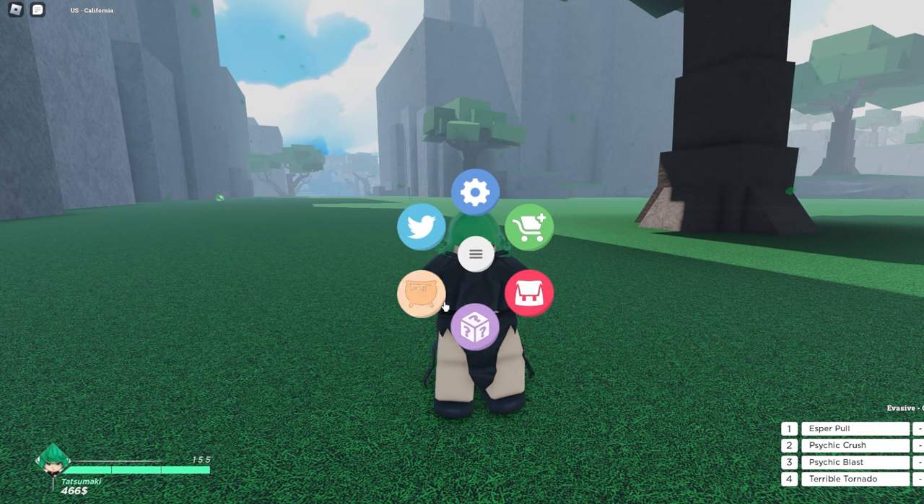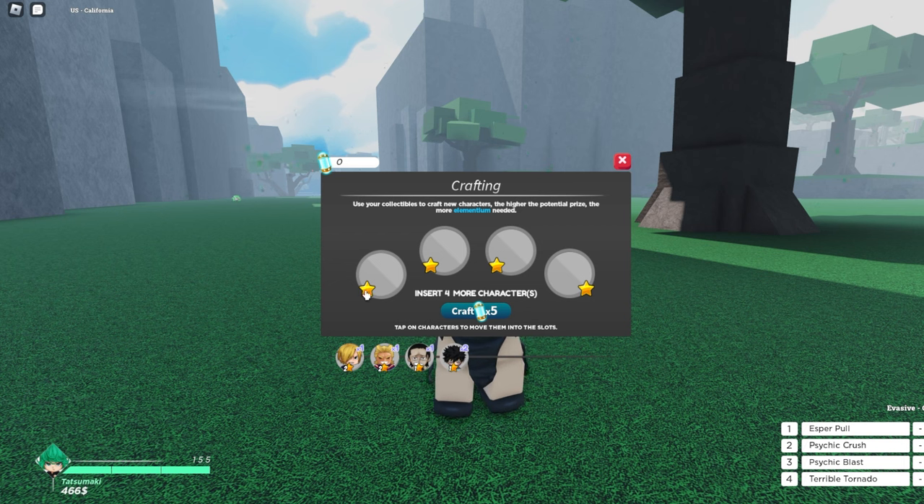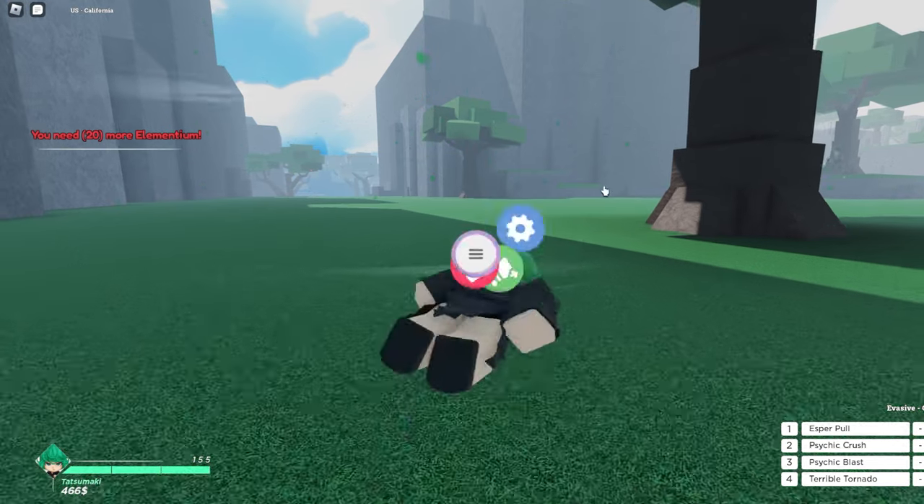This is crafting — use your collectibles to craft new characters. The higher the potential prize, the more Elementium is needed. You can use characters like Sanji and combine them, and it shows you a 31% chance of getting a three-plus star character. If you wanted to craft it, that's how you do it.